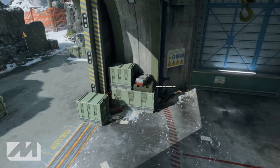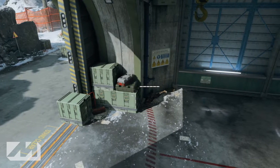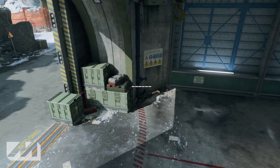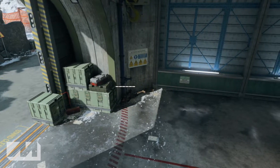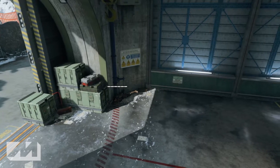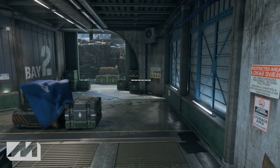The second spot is in the dark corner under the warning sign just inside the enemy door. I like this one a lot because you're on the enemy side. You can get against that wall, it's fairly dark. As you guys can see, your legs do stick out a little bit.